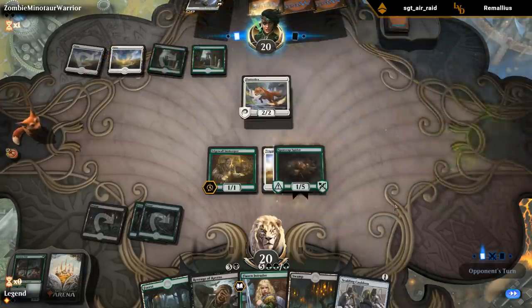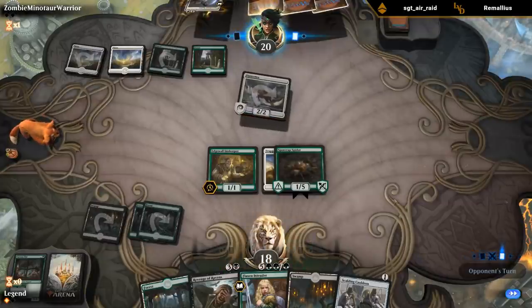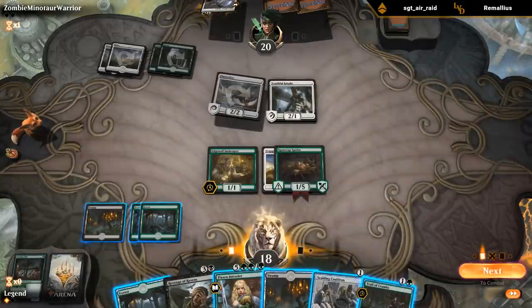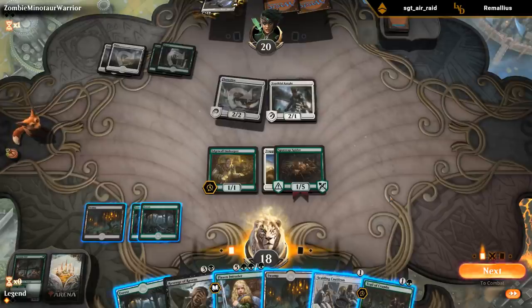Trapped in the Tower - a good answer to my spider, giving the fox flying too. Trail of Crumbs is a nice late game card. Revenge of Ravens is looking good here with my opponent having two 2-power creatures in play. I could play Cauldron and kill the fox, but might as well keep it and just play the Revenge for now.